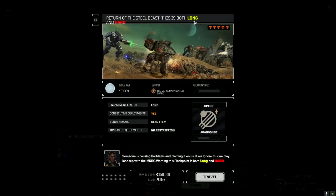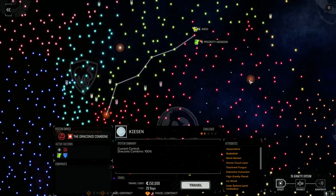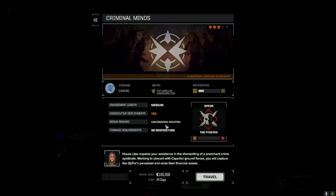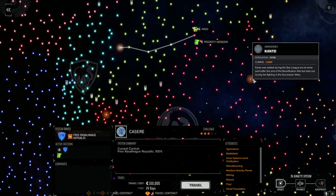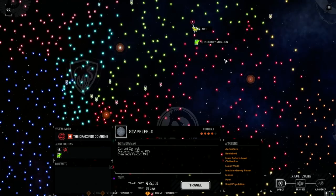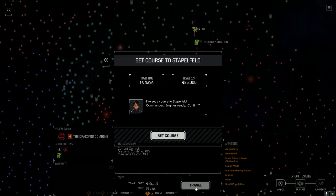There's also one down here — it's a hard one but we get a clan item from it. The other one is a clan loot cache, which is why it attracted me more. This one's got medium consecutive deployments, uncommon weapon — really not going to give us much. Right now we're going to jump back here. 16 days travel — we'll get there in the middle of the month.